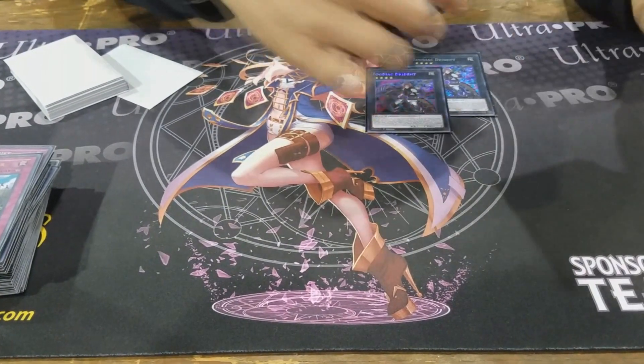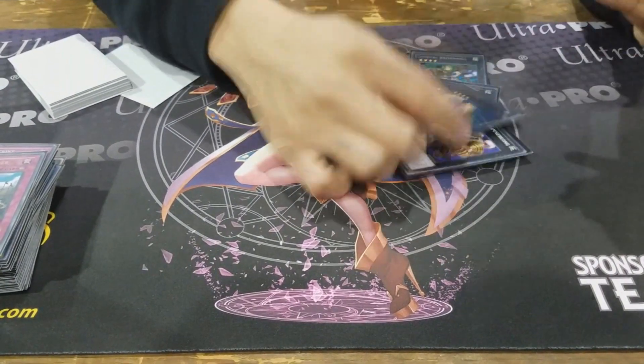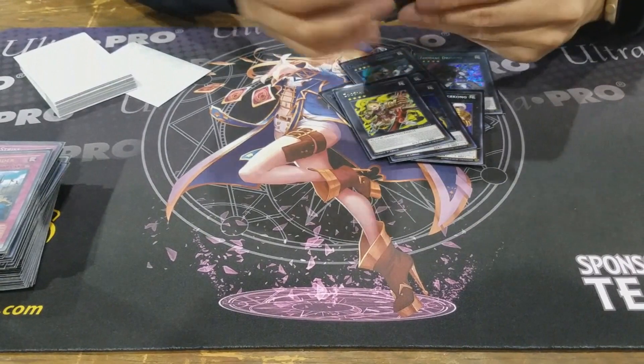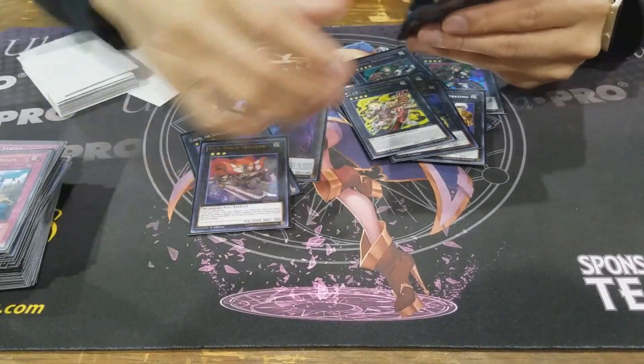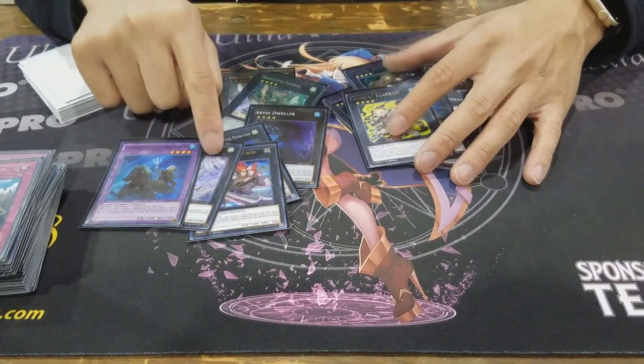Extra deck: two Drytron, two Broadbull, Rank 9, Hammer Kong, Dragon Mortuary Bow, two Emerald Dweller, Castel, Invoker, Tornado Dragon, and Norden.